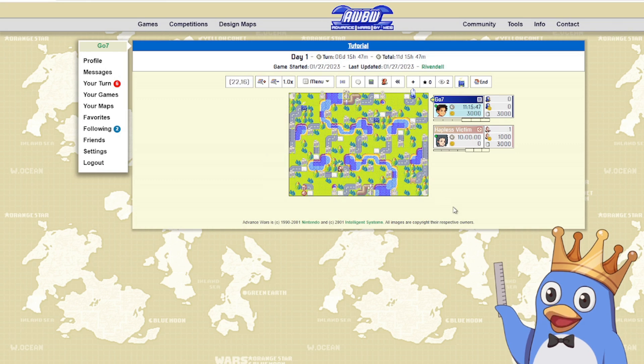Hey everyone, go seven, king of the penguins here with a quick little tutorial video talking about the interface of an Advanced Wars By Web game. I'd like to start off with the top left corner, looking at the zoom level. When you first start a game it's going to be at times one, otherwise it's going to save it between games.